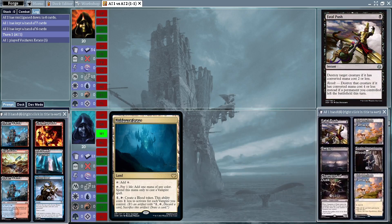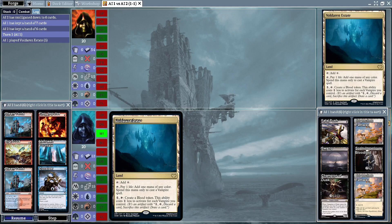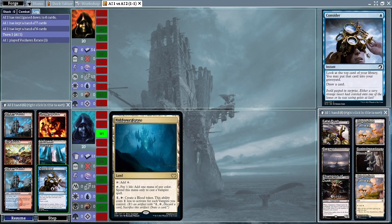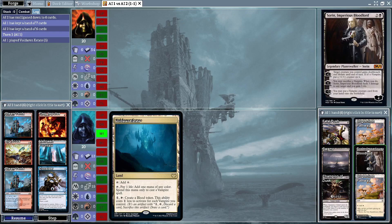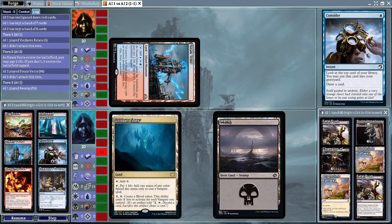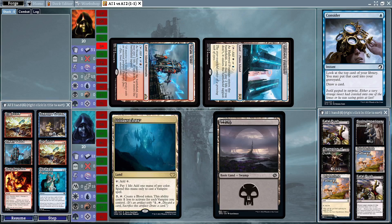Looks like we've been having some pretty close games for this second round of the tournament. Game 3: Mentor Control gets Steam Vents, Hallowed Fountain, another Steam Vents, Fiery Impulse, Big Score, and Consider. Vampires has Fatal Push, Champion of Dusk, Sorin, and four lands. Vampires plays a Voldaren Estate, tapping Steam Vents and passing. We see a Consider end of turn, Hallowed Fountain tapped.